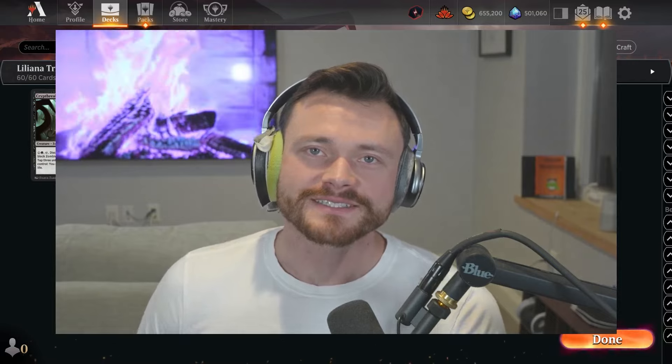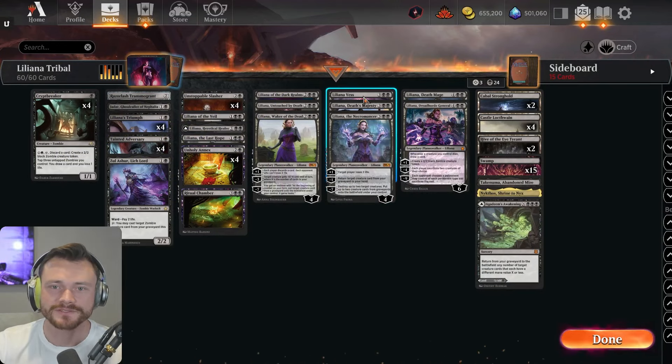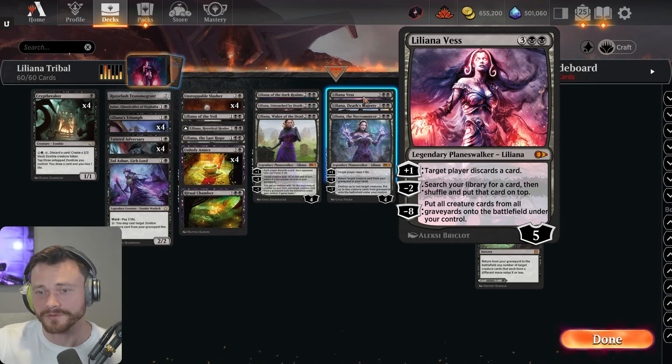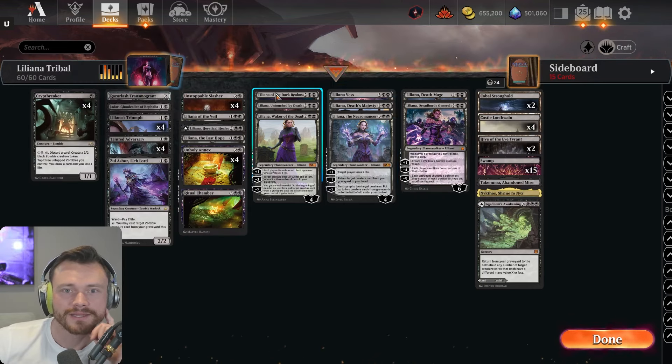Welcome back, I'm Dr. Ruckus and today in the Pioneer Masters early access event we are trying out Liliana tribal with several new Lilianas from the Pioneer Masters set. We have Liliana Vess, a five mana five loyalty planeswalker. Plus one: target player discards a card. Minus two: search your library for a card, then shuffle and put it on top. Minus eight: put all creature cards from all graveyards onto the battlefield under your control.